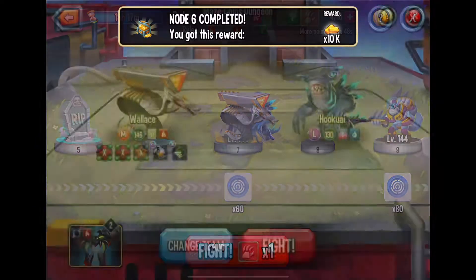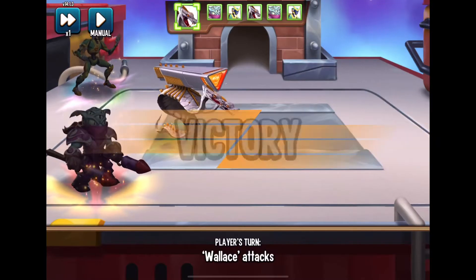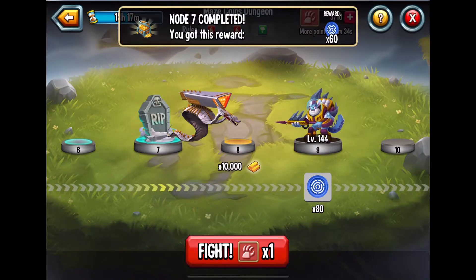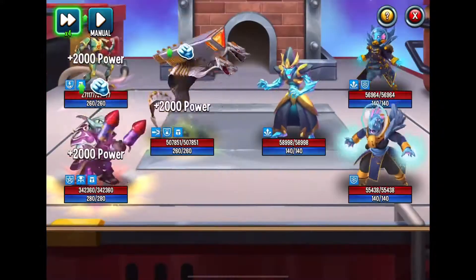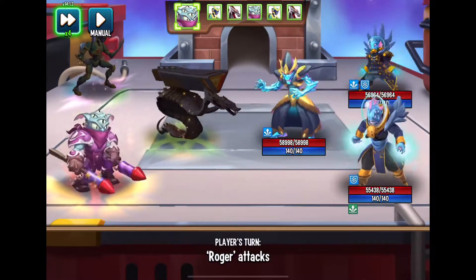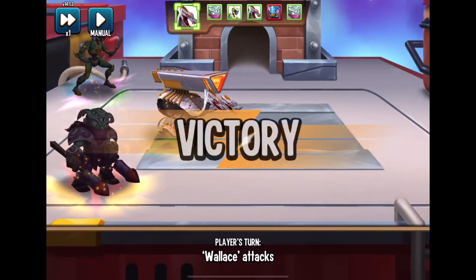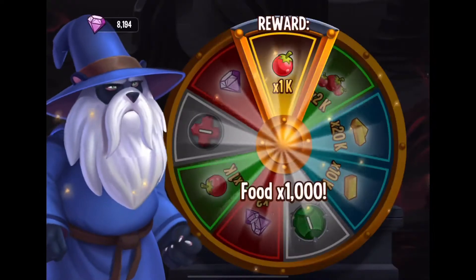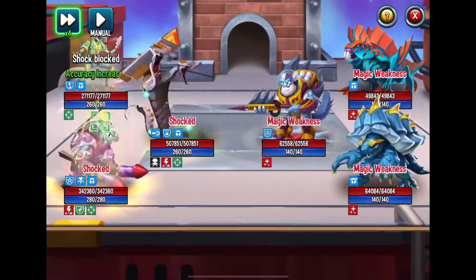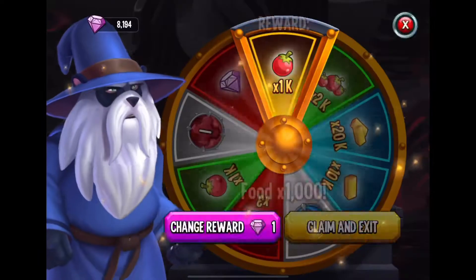I'm just going through this dungeon blowing past them. I wonder if I should change it up — I've been using Venomtext the whole time. I have really strong monsters so it's not much of a challenge. I tried switching to another monster but that did nothing for me, so I'm going back to Venomtext to take them all out. I just want to show you that if you keep pushing through, eventually you'll get a whole bunch of coins.